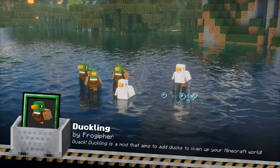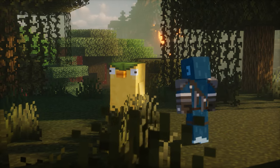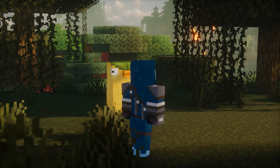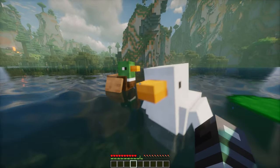Duckling adds ducks in two different appearances, which can be found in river biomes. There are also Quacklings, which are fisherman ducks you can trade with, and they can be found around swamps. While this mod doesn't add a lot of new features, the ducks perfectly fill the space on the water's surface, bringing more life to your Minecraft world.